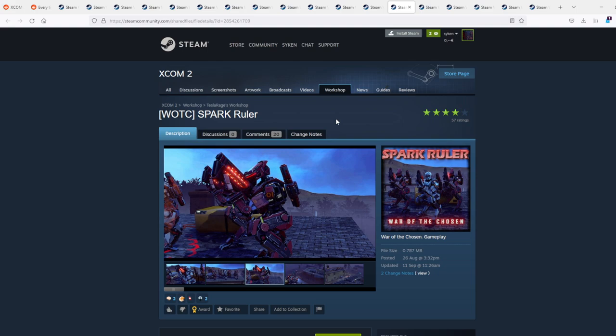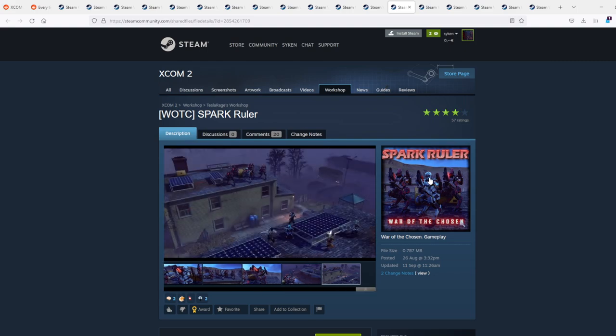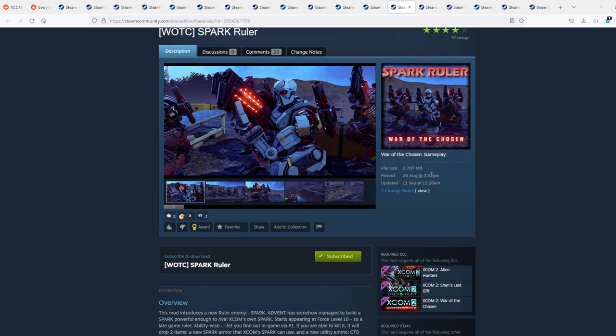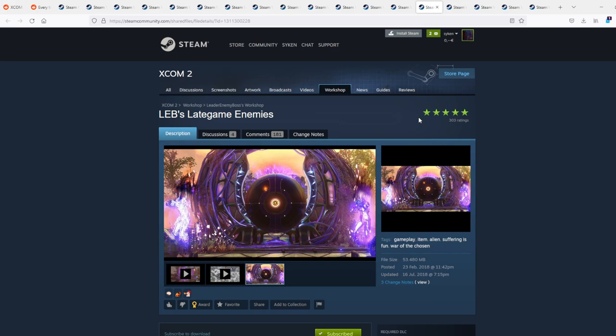And of course, it wouldn't be a full robot overhaul if there wouldn't be an additional ruler. So yes, you heard that right - there is a fourth ruler in town, this time a Spark Ruler. Apparently it runs around with 120 hit points and quite a bit of armor, so this one is not to be trifled with.